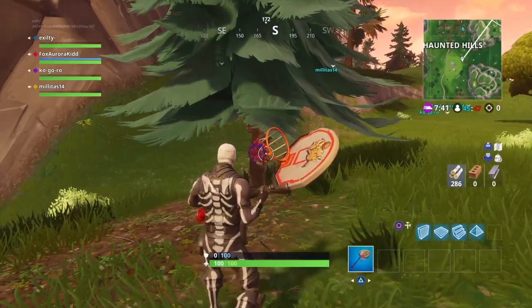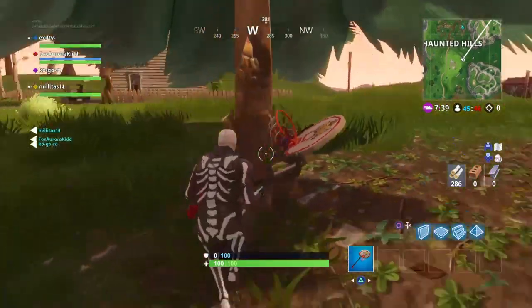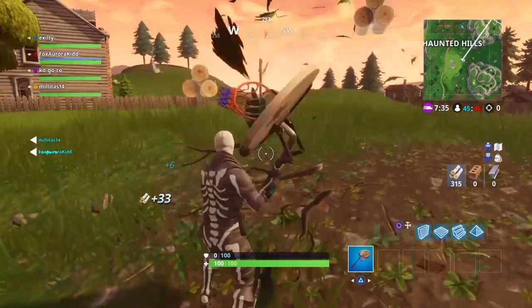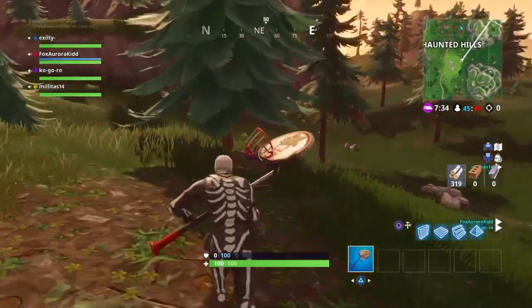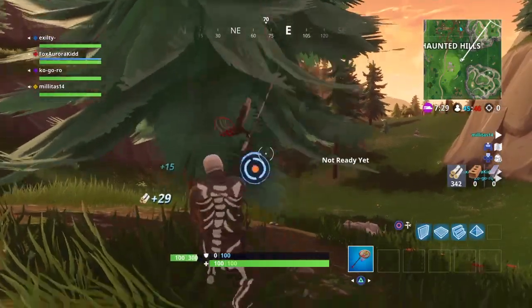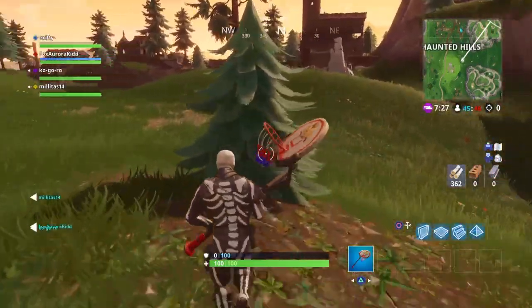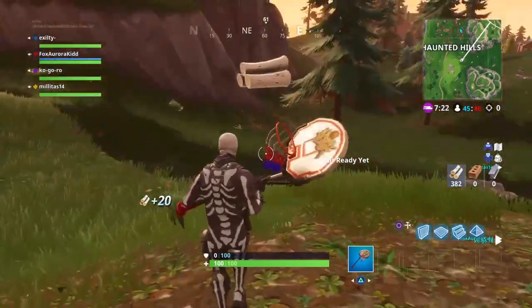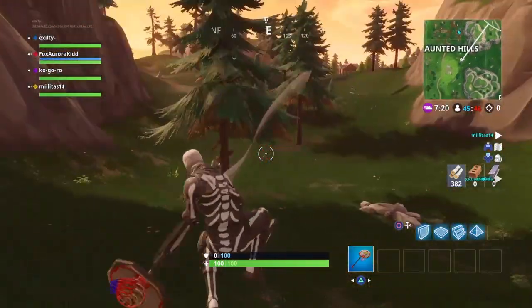And then it'll do the emote. So to Turbo Build, you wanna keep crouching when you're hitting, and then you wanna just keep spamming it while you're kinda doing that. You just wanna keep crouching, and I'll show you guys some more with this tree over here.